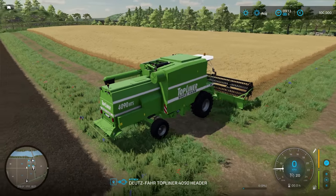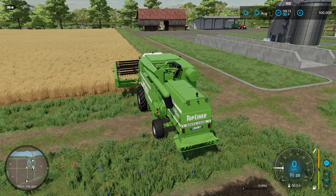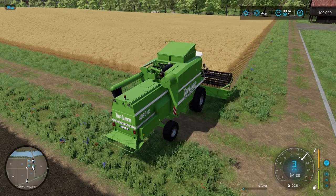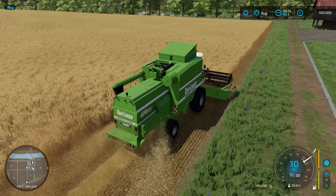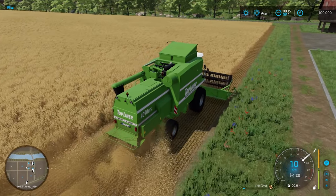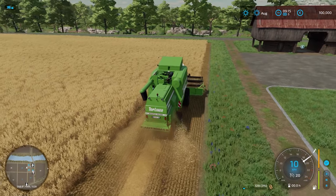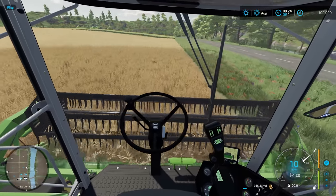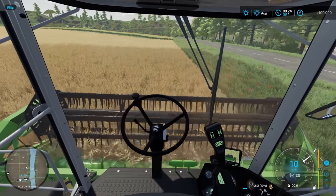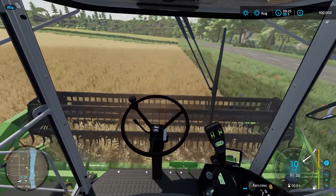Without any further ado, let's jump into this combine harvester. We'll attach the header. I'm currently set to kilometres per hour and I'm just going to unfold the combine harvester. We are in neutral but if I accelerate by pressing the accelerator pedal, we have automatically gone into drive. There is also force feedback on the steering wheel. I'm going to disable it for my playthrough just so there's no contamination of noise into the microphone. I'll just do a little bit of harvesting — we're just going to go around probably once because this is not a Let's Play.